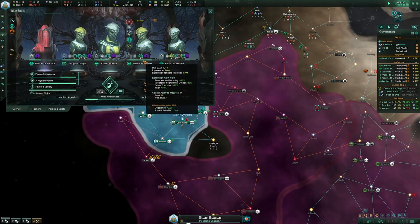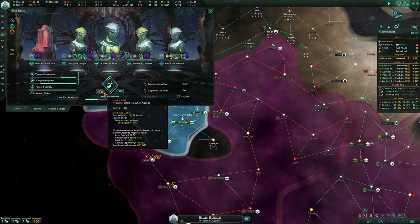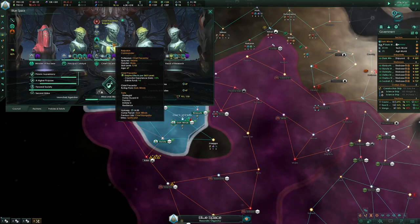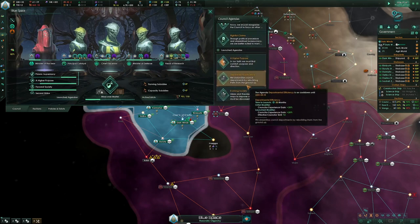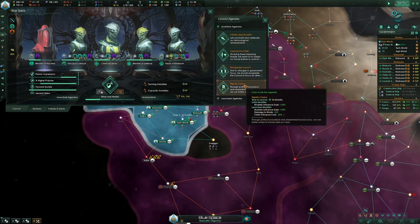These two guys are both good — go with level 7. He might hit level 8 on the next push, and then it'll probably take one more agenda for this guy to reach level 8. It's not even that much of a problem if you don't have level 8 leaders at exactly year 35, because you just avoid combat for a year while you launch another agenda.